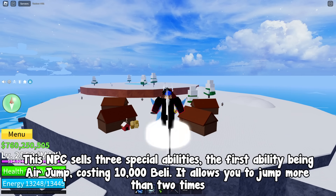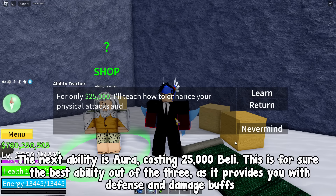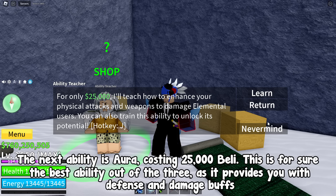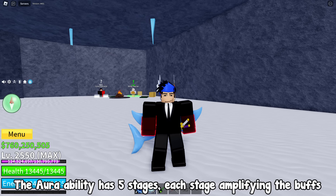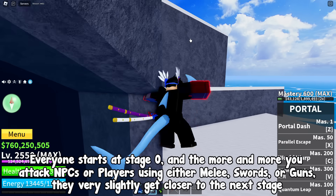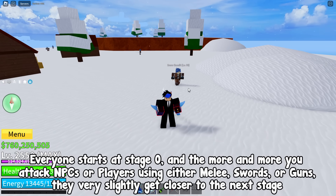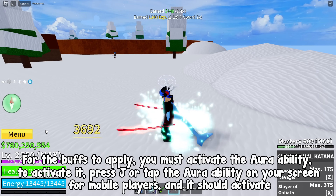Air Jump allows you to jump more than 2 times. The next ability is Aura, costing 25,000 Belly. This is the best ability out of the 3, as it provides defense and damage buffs. The Aura ability has 5 stages, each stage amplifying the buffs. Everyone starts at stage 0, and the more they attack NPCs or players using melee, swords, or guns, they very slightly get closer to the next stage. For the buffs to apply, you must activate the Aura ability.